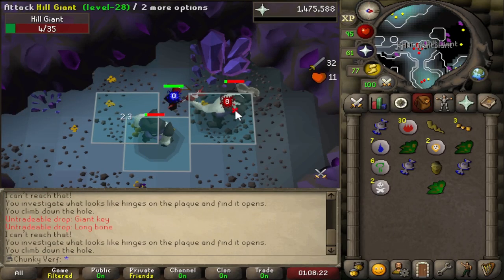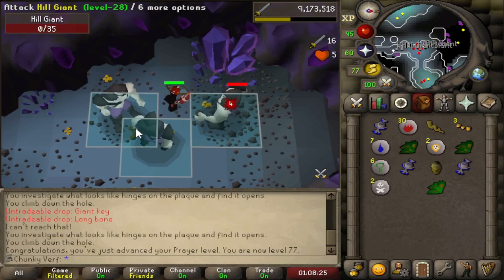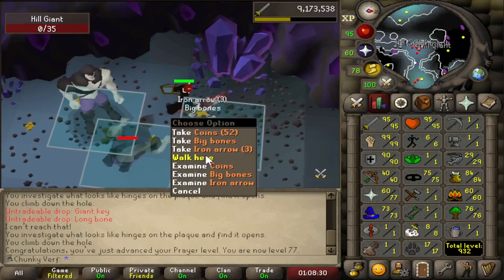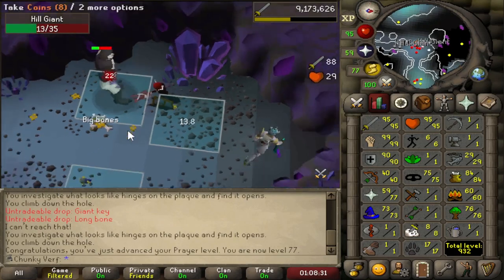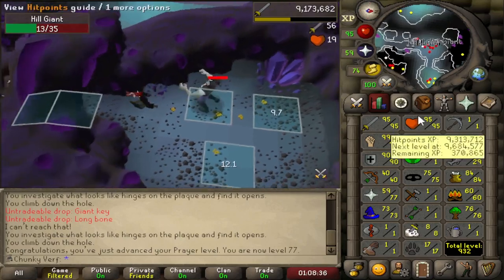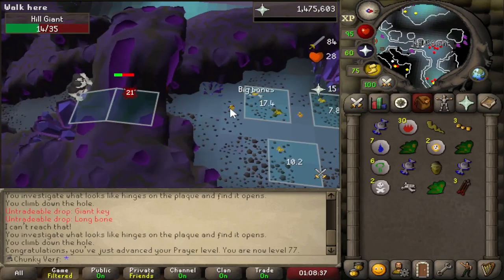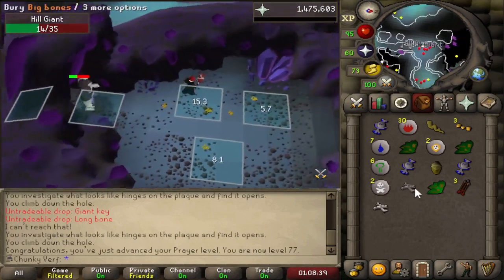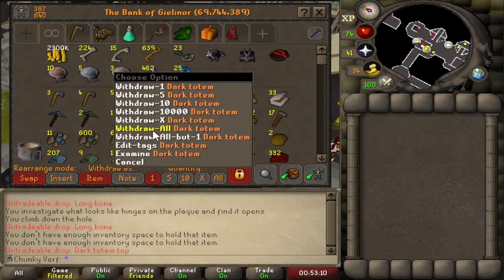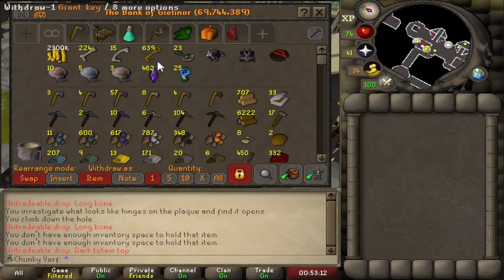Beautiful Prayer level: 77 Prayer, which is the level for Augury. I now have the Prayer level for every prayer in the spellbook — quite a nice level considering I've only pretty much buried Big Bones. It would be really cool if we can get level 80 in this chunk. Quick Totem update: 25 Dark Totems banked right now.